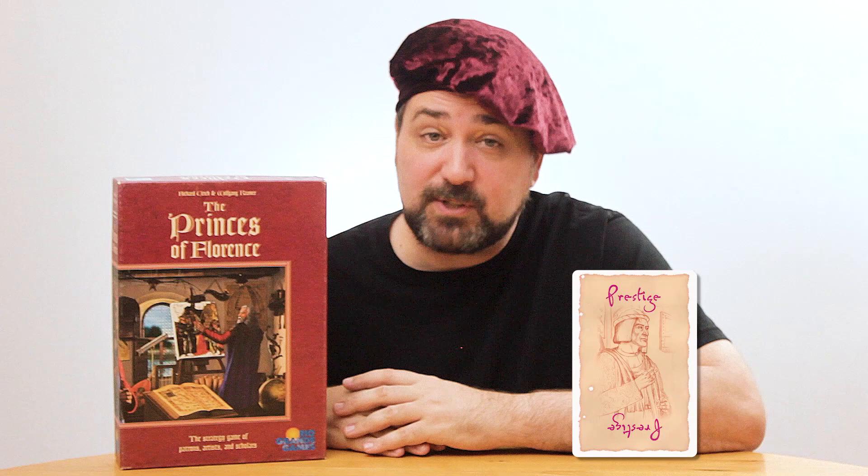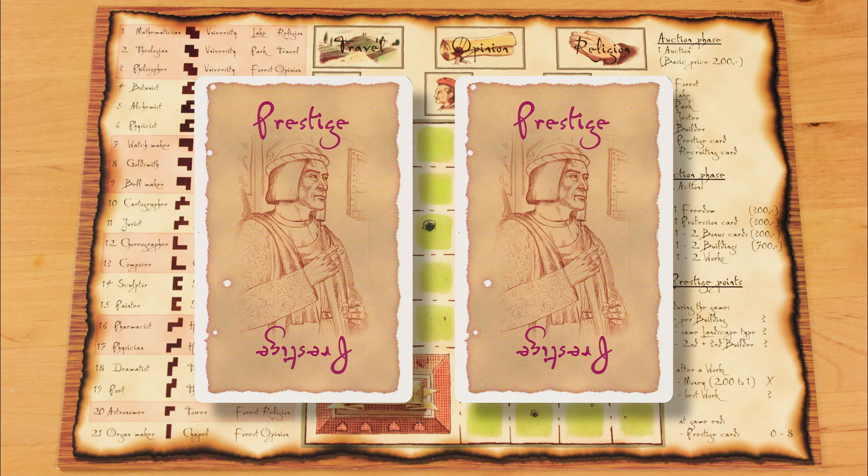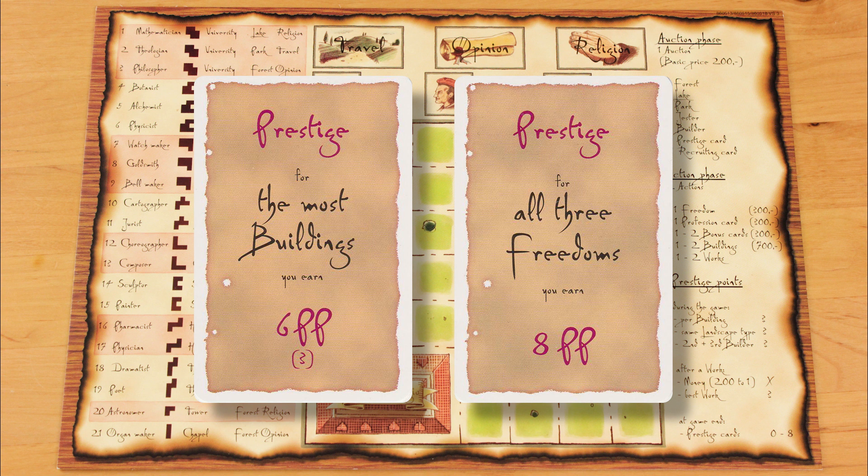Let's loop back to the auction phase and talk about two items we haven't discussed yet: prestige cards and recruiting cards. If you win a prestige card at auction, draw the top five, keep one, and return the rest to the bottom of the deck in any order. Prestige cards have secret scoring goals that you keep face down until the end of the game — things like earn 6 PP for having the most buildings, or earn 8 PP for having all three freedoms. The catch is that at the end of the game, opponents grind down these points if they unknowingly match the conditions. If another player beats you at your goal, you don't earn any of the card's points.